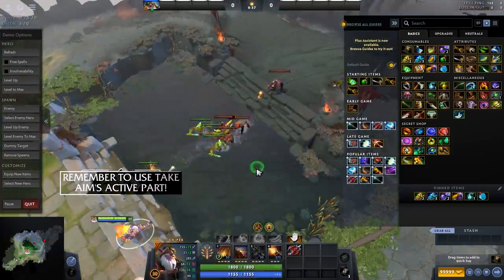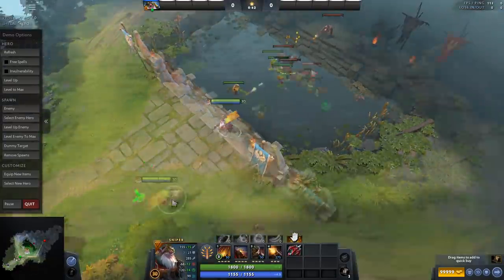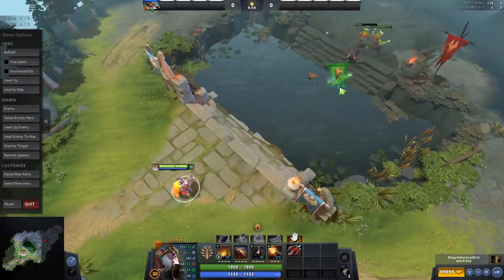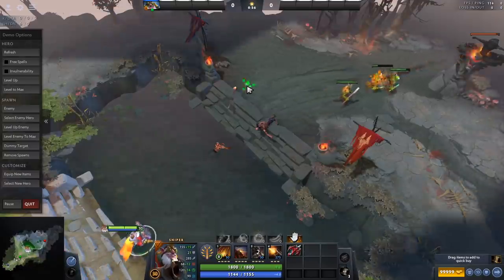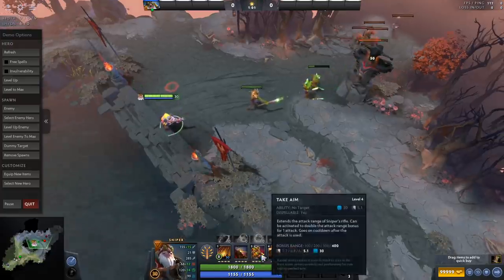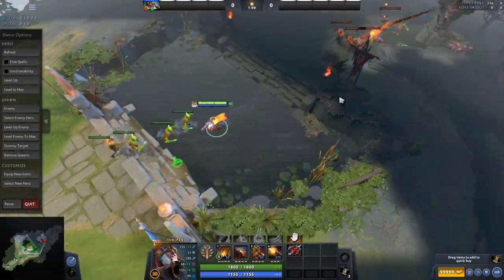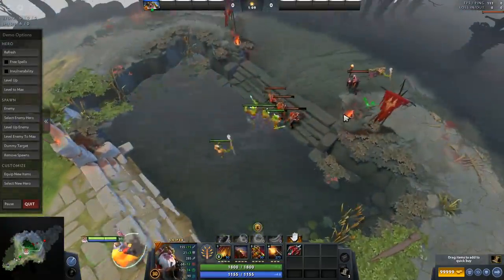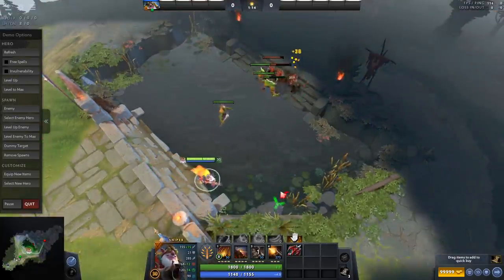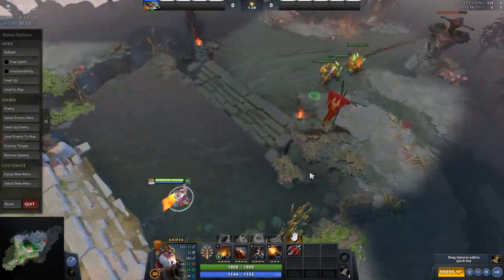What Take Aim does when you use the active is it extends Sniper's attack range — it can be activated to double the attack range. So if it gives you 400 bonus attack range, activating it will give you 800. Anytime you need to cancel a Blink Dagger or get that final shot off, that's what Take Aim can be used for. It really is a big deal to be able to cancel long-range Blink Daggers with this — it's the most underrated use of the Take Aim active. For example, if there's an Enigma that needs to BKB into Black Hole, pop Take Aim and hit him from far away.